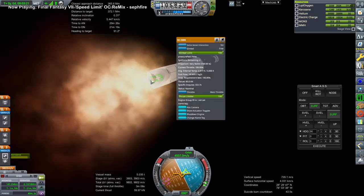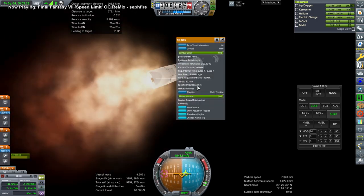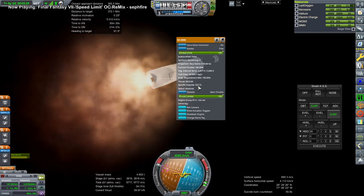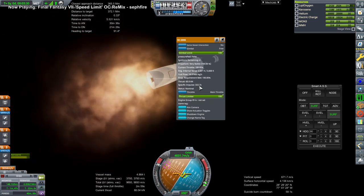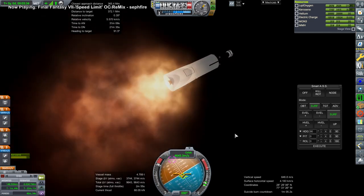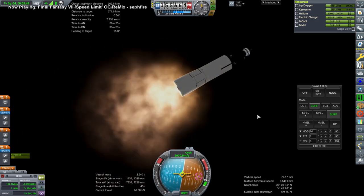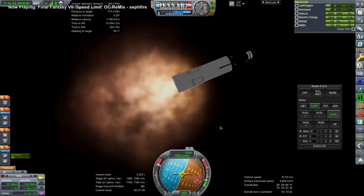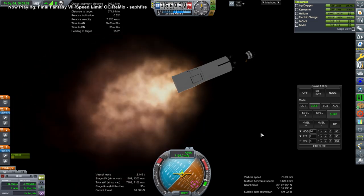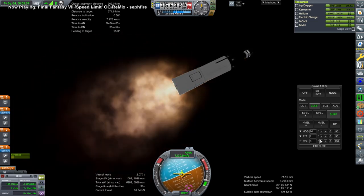This is a 60 kilonewton kerosene-oxygen engine that gets 322.7 seconds of Isp, five ignitions total — so not a revolutionary engine but helpful. We're still not using the capacity of this launcher either. Look at this plume — I can't even do real plumes right. How am I gonna do Waterfall? That looks even more complicated.